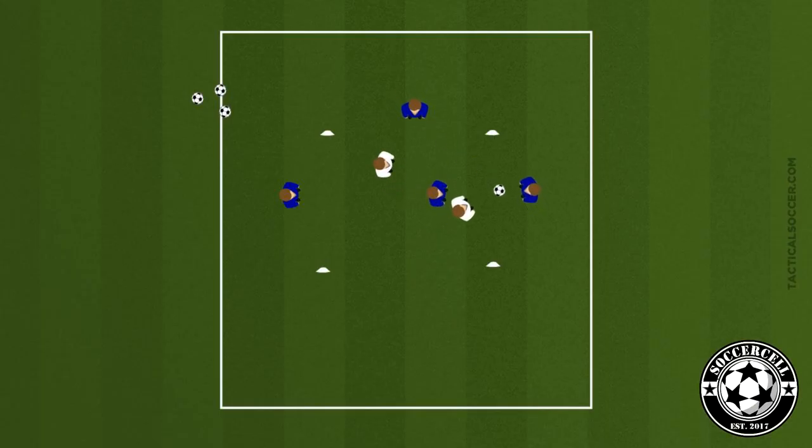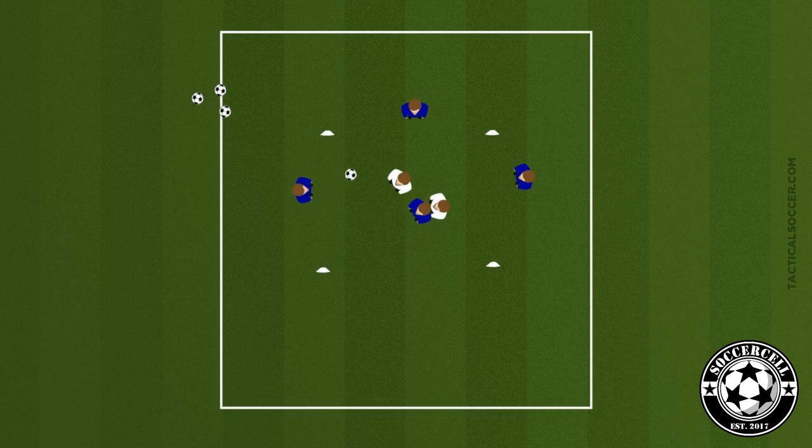Use the grids to play a 1v2 in the middle with three players on the outside. The objective is to get the ball to the outnumbered attacker in the middle without the defenders intercepting, and then to play it back out to the outside. The outside players can pass to each other, and the defense can intercept passes at any point if it's inside the square.